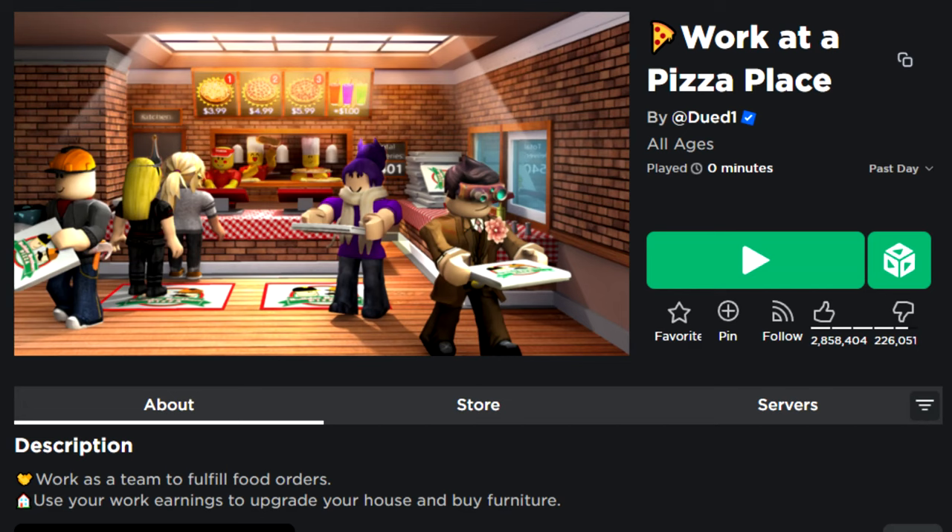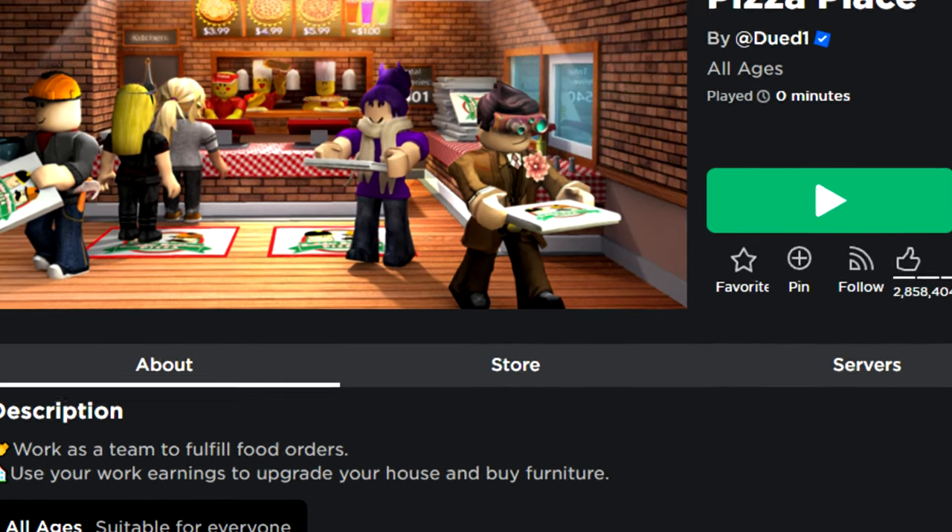Work at a Pizza Place is a classic game made in 2008 about working at a pizza place, and it is still very popular to this day, still getting tons of updates.